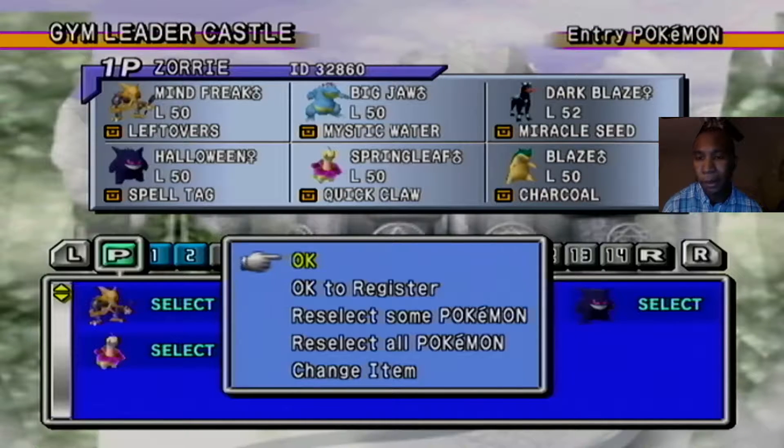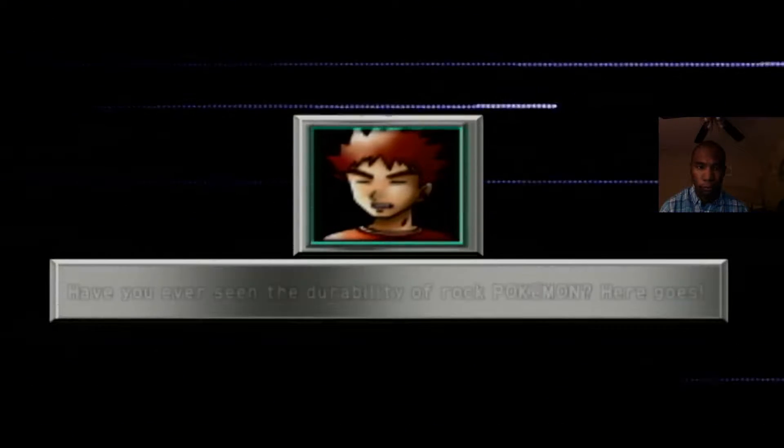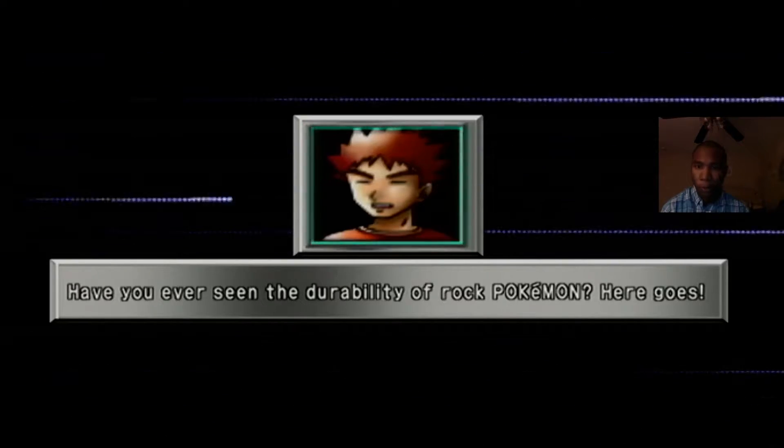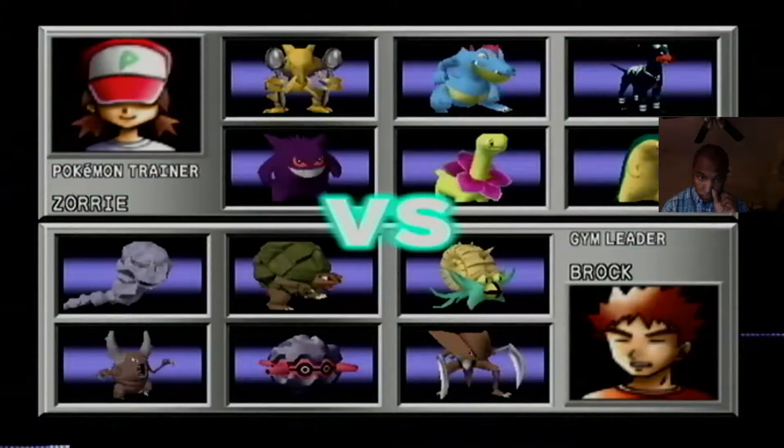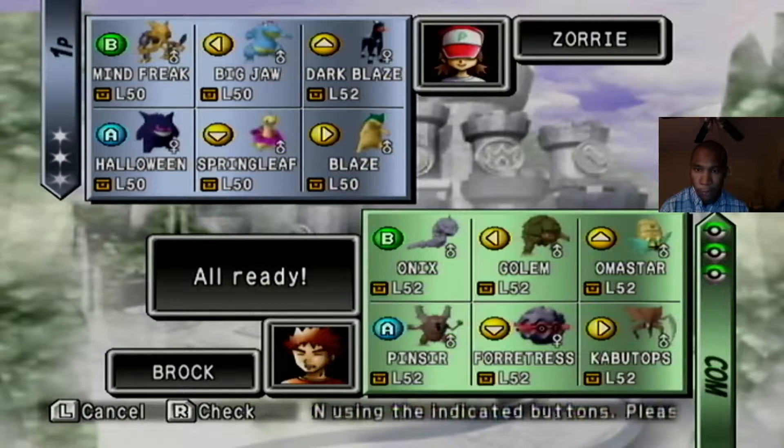All right everybody, we've got our Pokemon Crystal team together, so without further ado let's take on Brock right now. It's cool that he has the fossil Pokemon as well as his Golem, his Onix, and his Fortress from the anime, and a Pinsir too. That team just seems to fit him very well.